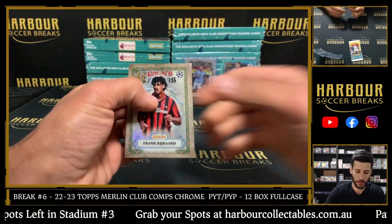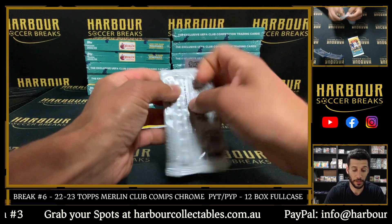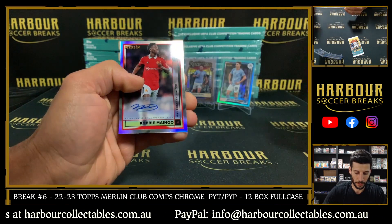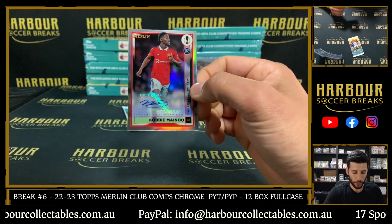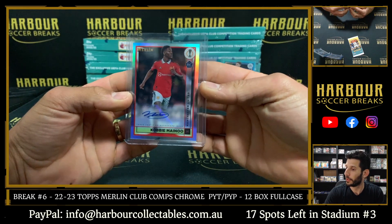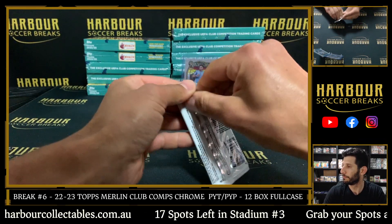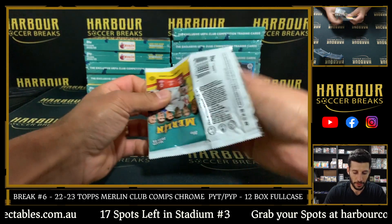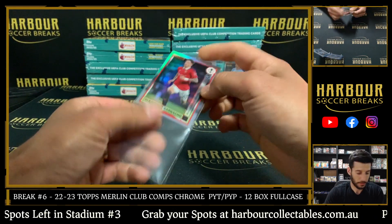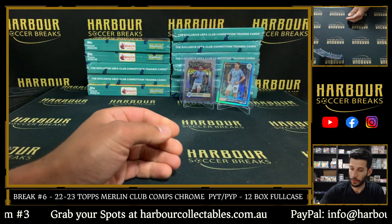Last super we hit was the Camavinga from Chrome - Frank Reichard, that was a nice one. Really nice card. Our first auto: Cobby Mino for United. That's United - others, let's go on to Dean. Nice hit Dean. I wonder if we're gonna have a holy moly tonight. Ganacho Refractor - nice, there you go Philip. Not a bad first box.